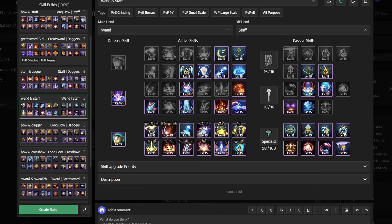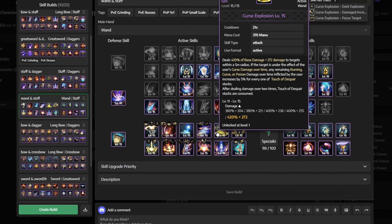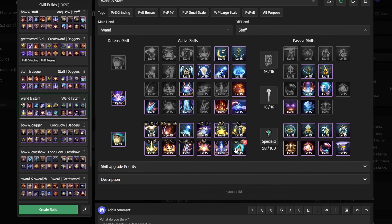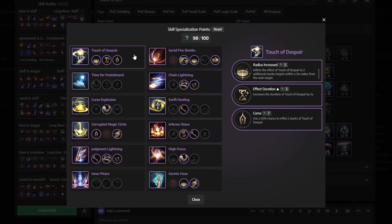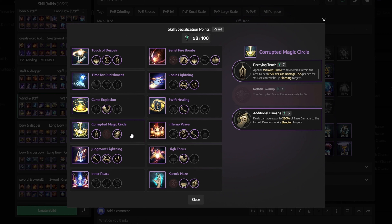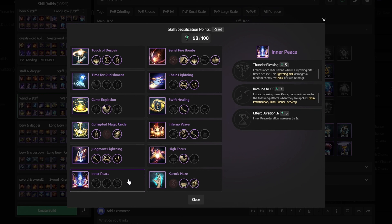For skills, we use Chaotic Shield as our defensive skill. For active skills, we get Touch of Despair, Serial Firebombs, Time for Punishment, Chain Lightning, Curse Explosion, Swift Healing, Corrupted Magic Circle, Inferno Wave, Judgment Lightning, High Focus, Inner Peace, and Karmic Haze. Because of specialization, Corrupted Magic Circle turns into Decaying Touch. For skill specialization: for Touch of Despair, get Radius Increased, Effect Duration, and Curse. For Time for Punishment, don't select anything. For Curse Explosion, get Damage Increase. For Corrupted Magic Circle, get Decaying Touch and Additional Damage. For Judgment Lightning, select Consecutive Use and both Damage Transfers. For Inner Peace, don't select anything.